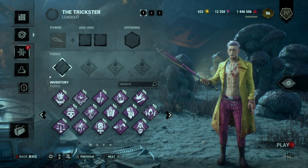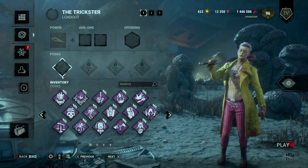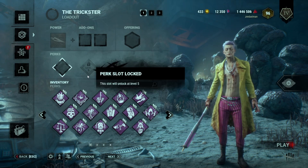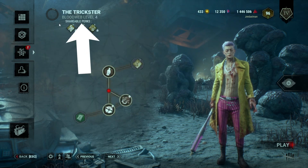If you have a fresh killer, you will start out with one available perk slot — because learning to play killer isn't hard enough already. You can get more perk slots by leveling up the blood web. A new perk slot will unlock at level 5, 10, and 15. If you don't know what level your blood web is, look at the top right below the character's name and it will say Blood Web Level and then the number.